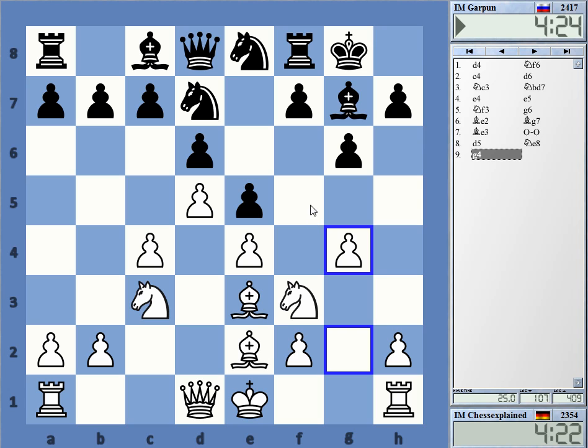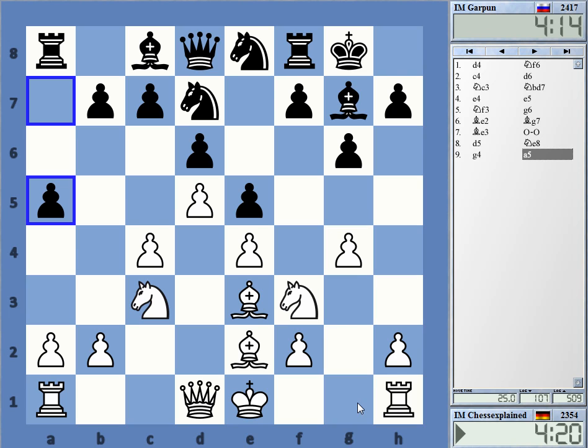g4 of course, play to make f5 more difficult to play. Even Rook g1 is a possible follow-up to make sure that f5 is really not coming. Where do I put my pieces? h4 is not a good idea.